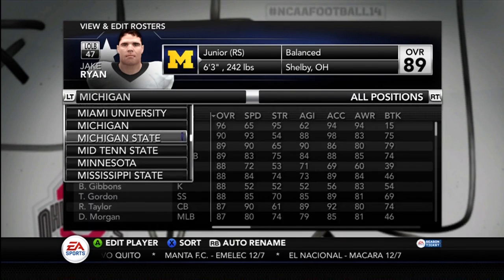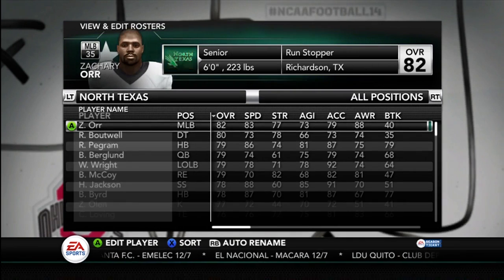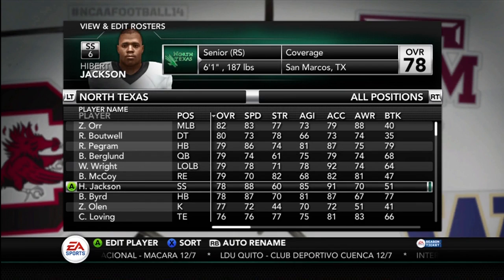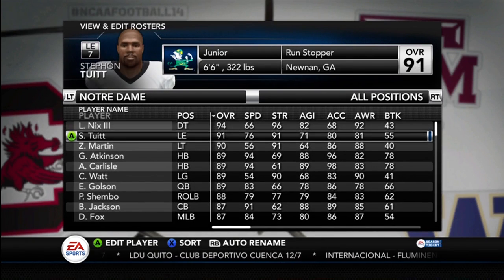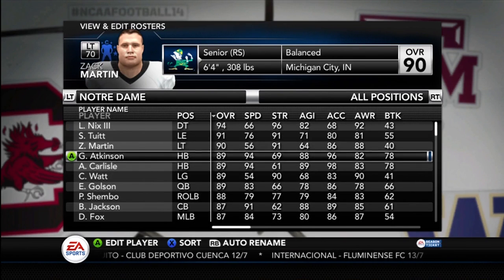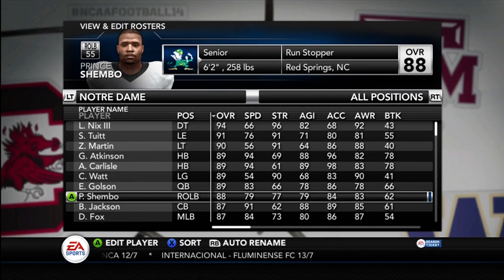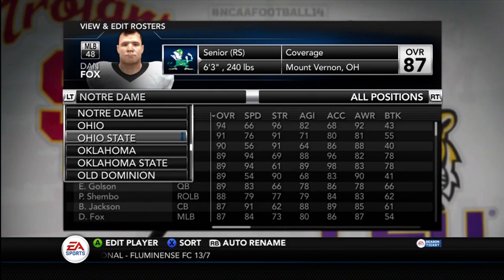We can go look at some of the smaller schools. Let's see here — North Texas. He's got a name for these; I can't tell you if these are right, but they should be. Okay, Notre Dame — I can tell you players on here. We've got Louis Nix III, Stephon Tewitt, Zach Martin. I know all these are right. Everett Golson, who's not their quarterback anymore, but I know all those guys are correct.